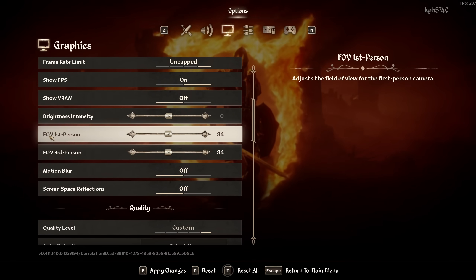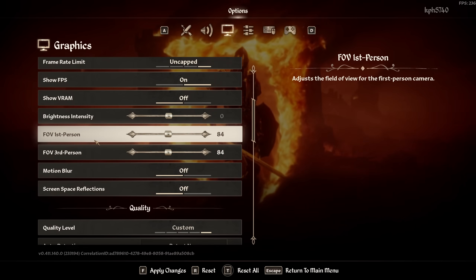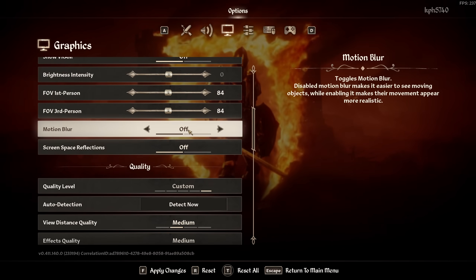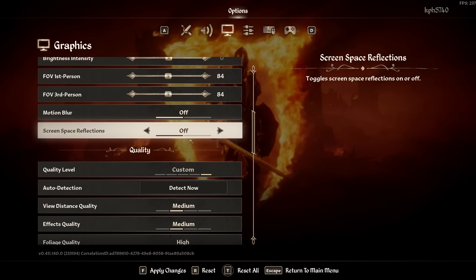For FOV, whether first person or third person, don't go too crazy — going higher will cost you FPS. Motion Blur: always deactivate it for better visibility. I also recommend deactivating Screen Space Reflection — you get about a 4% FPS boost from that.